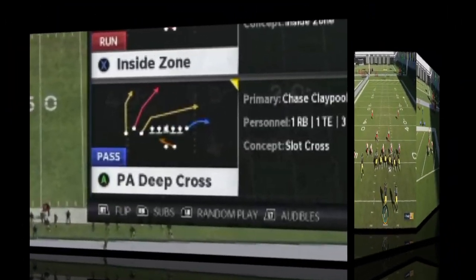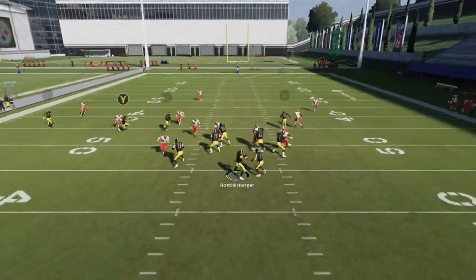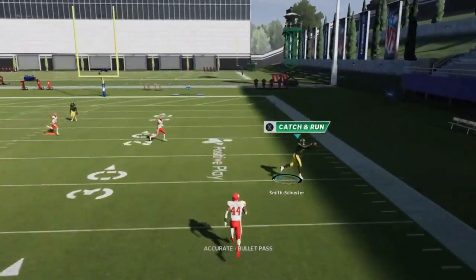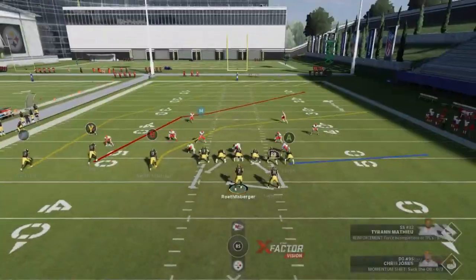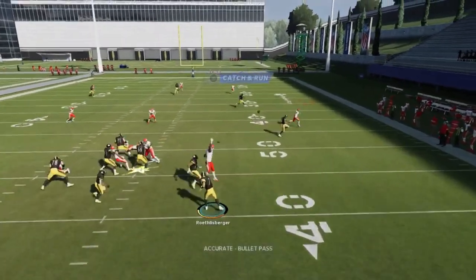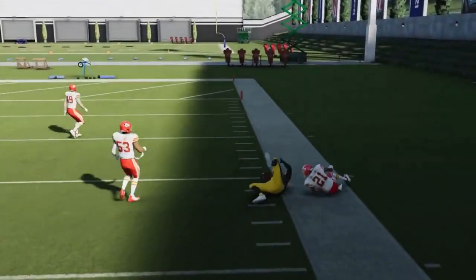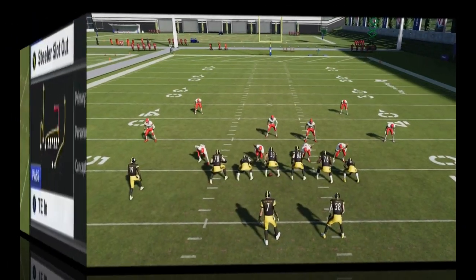Next up is the PA Deep Cross play. All you have to do is streak the A route and put the Y route on a drag. It doesn't really matter if it's man or zone — the B route is going to have a lot of success, and the Y route is typically open too. You really have your choice watching those two routes. The drag is a little more consistent as a check-down, but you can hit large chunk plays out of this every time.